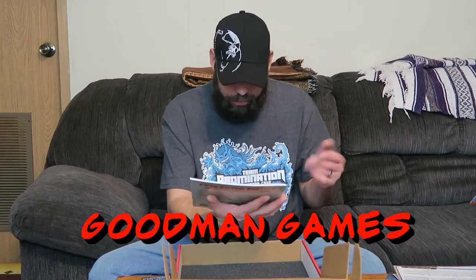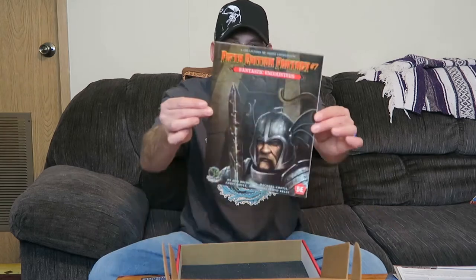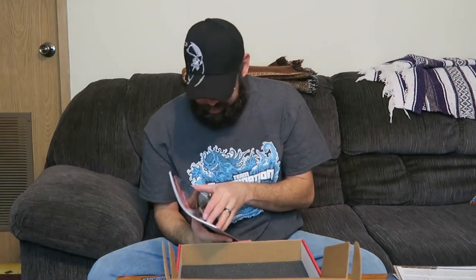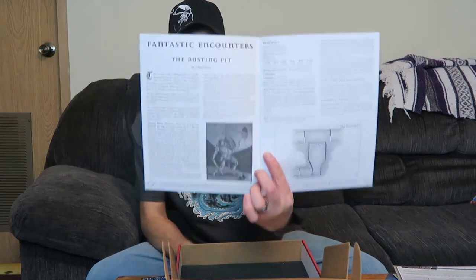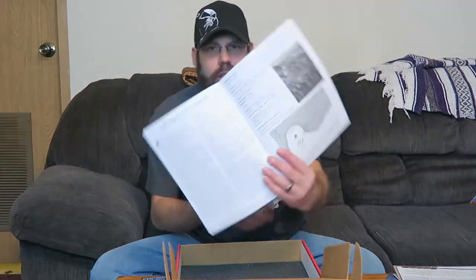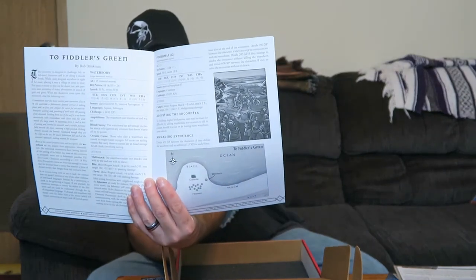Next we have our Fifth Edition Fantasy Number Seven: Fantastic Encounters. This is done by Goodman Games. It's Fifth Edition, of course. The artwork looks pretty nice on the front. Only a $10 book, black and white, so it is pretty basic. It looks like a shark and kind of like a lobster put together — maybe some kind of lobstrosity.